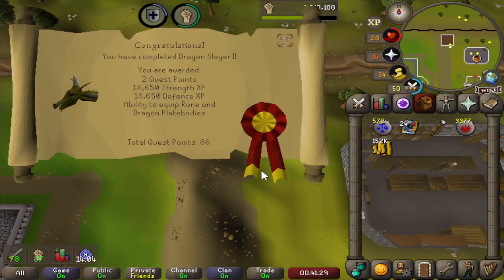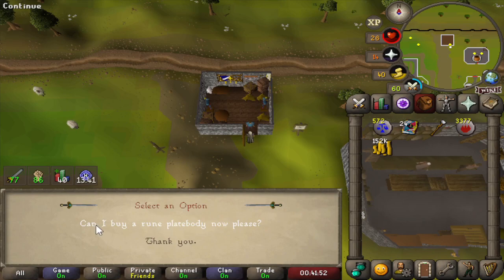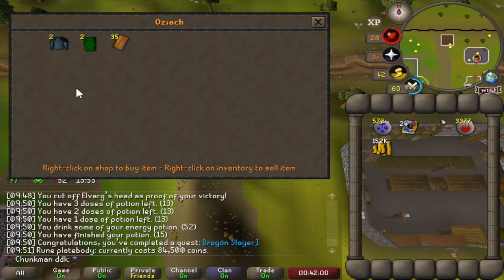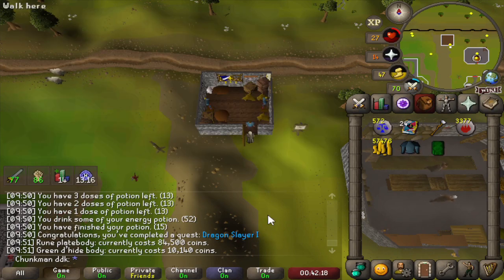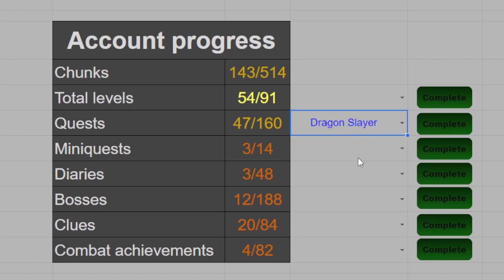And that's the end of the quest. We get two quest points, 18,000 strength experience, 18,000 defence experience. And of course the most important thing is that we can now equip the rune and dragon platebodies, but also all the dragonhide bodies. So let's buy a platebody immediately because it is an upgrade — it's pretty expensive. And also the green dragonhide body is going to be really really useful. As we finished the quest, that's another task to be completed on our spreadsheet and another chunk to pick. The 48th quest, Dragonslayer, has been completed for 144 chunks unlocked in total.